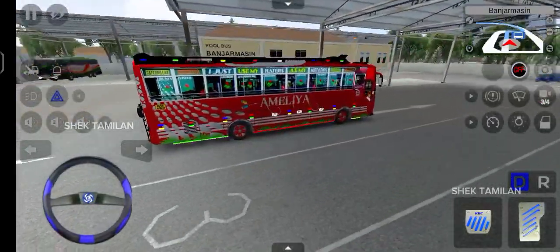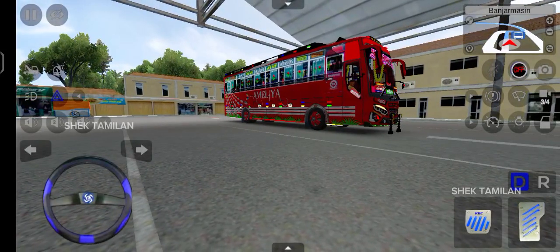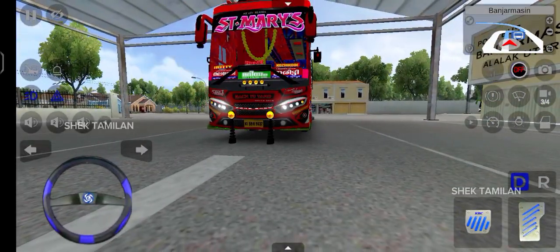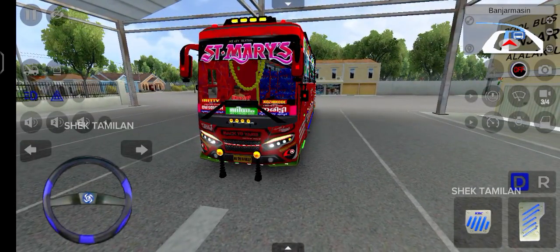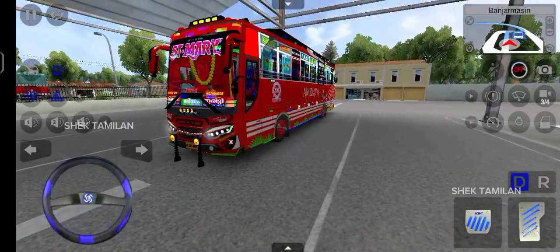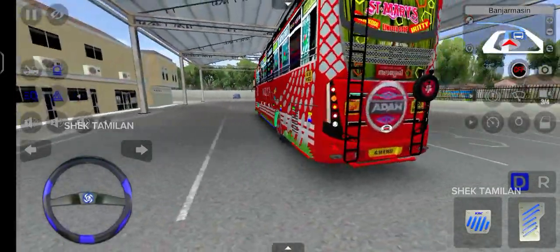We have a light on the front — a headlamp, a red light, and a fog lamp on the front. Next, we have a top light. We have a high beam to display the top light. We also have a black beam to display the top light.